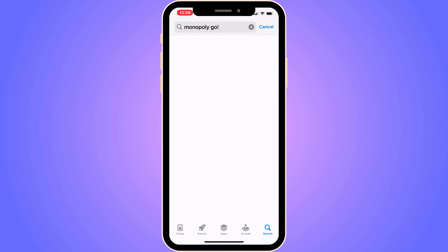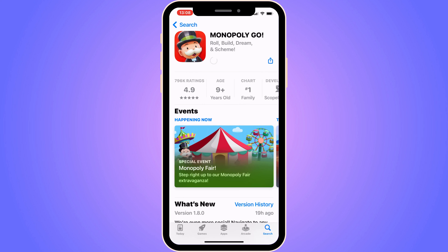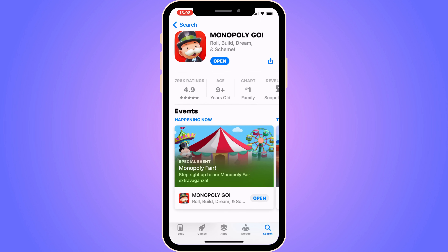Click on the Monopoly Go app, and if you have an update button, click on it. Sometimes when you update to the latest version, it fixes a lot of bugs that might be in Monopoly Go right now. If that still doesn't solve the problem, it might be that Monopoly Go is experiencing some kind of problem with their app, and hopefully they will fix it in a couple of minutes.